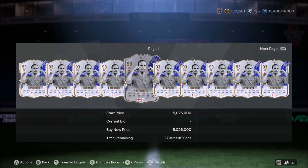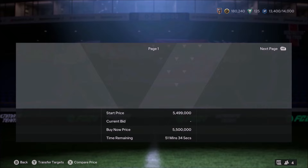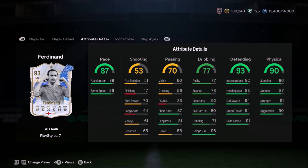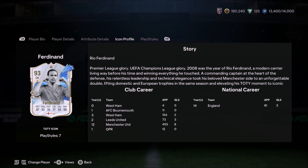Ladies and gentlemen, welcome to the video. Today we look at Rio Ferdinand. Now looking at his price, I think the cheapest one is just shy of 5 million coins — 4.9 something million coins for this guy. What's different about this card is usually Rio Ferdinand, after playing FIFA and EAFC for a while, has always been medium-medium work rates. This one's medium-high work rates, high defending, which is incredible.